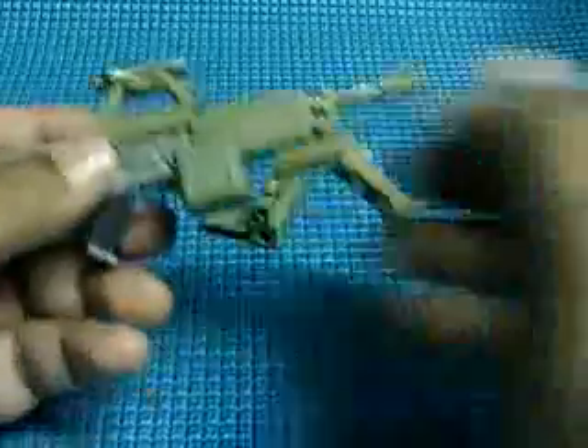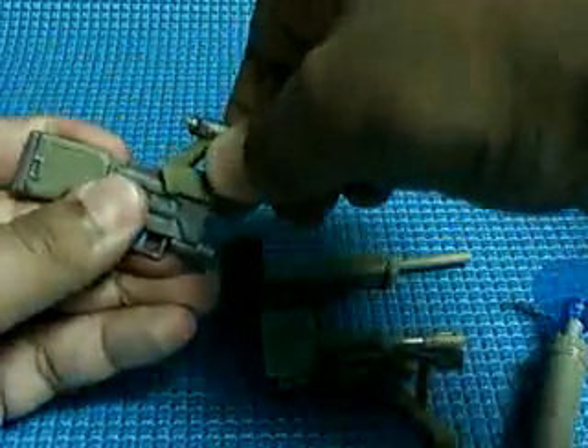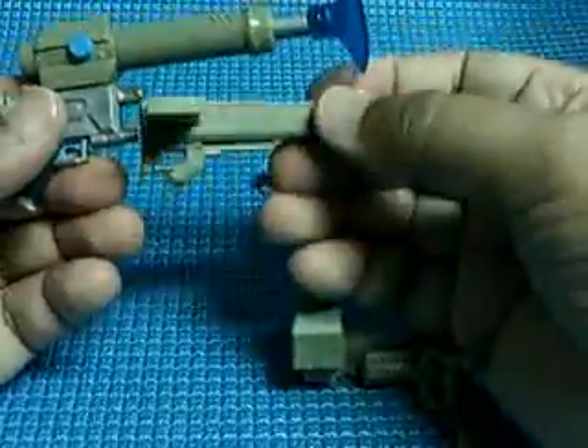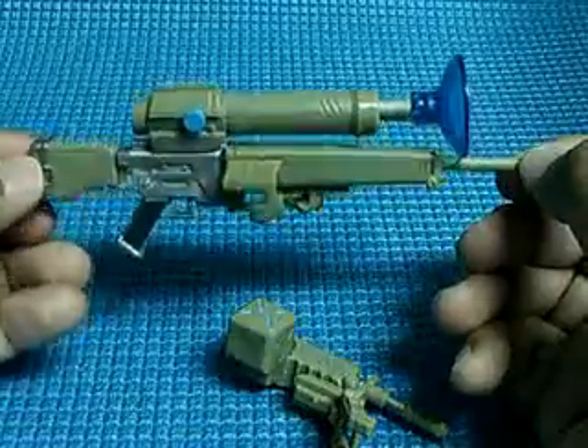You can also remove the sight on top. Remove the sight, add the machine gun, add this to the projectile launcher, and add the sniper rifle. So you got that combination.